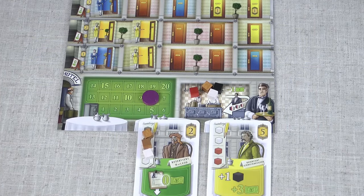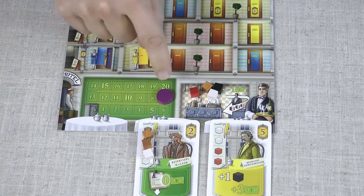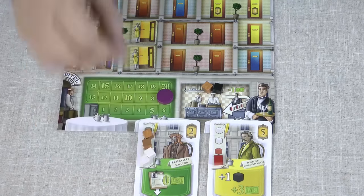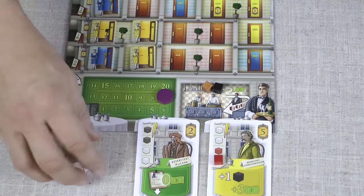So how do you complete the requests of the guests? Whenever you take cubes you can put them straight onto the guests. But also during your turn you can spend one money to move up to three cubes from your kitchen onto a guest. Once the guest has all its needs fulfilled they agree to stay in your hotel, but there must be a room of the correct colour available — which is why the colour of the rooms is important. Except for the green guests; they're not fussy and they'll stay anywhere.